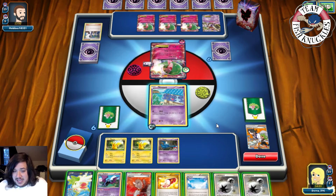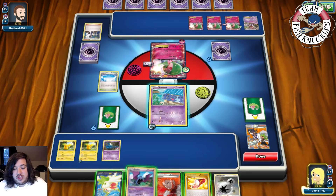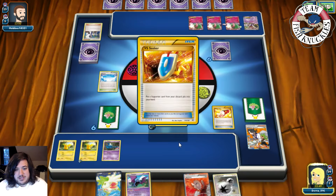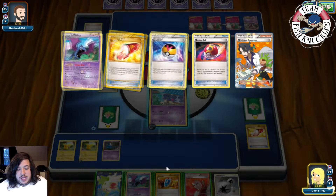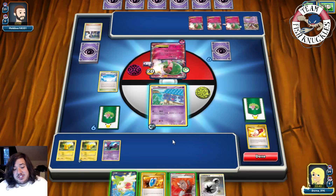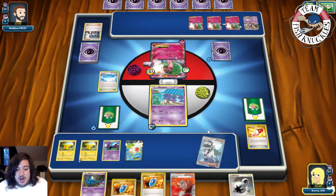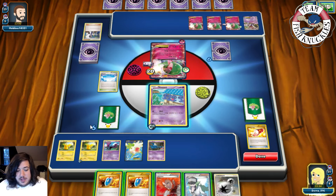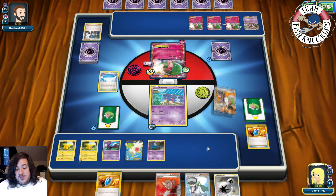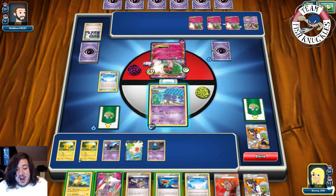On our turn — put down Skyfield, DCE a Pikachu. We'll VS Seeker for Sycamore, put down Golbat to put 20 on the active. Shaymin Set Up for three. We put down Zubats and dig with Sycamore — discard our hand, draw seven new cards. We need to find a DCE — no DCE but two Zubats so we put them down. No Shaymin either. We put down Special Charge, get two DCEs back, and pass.